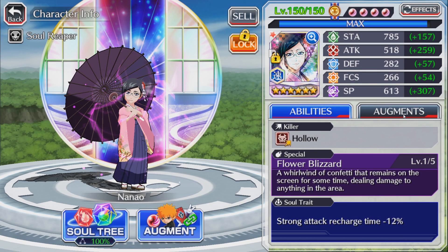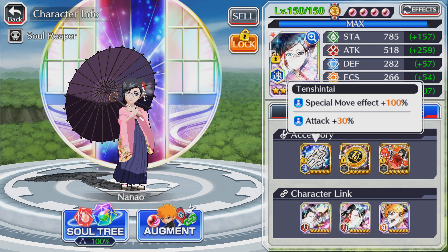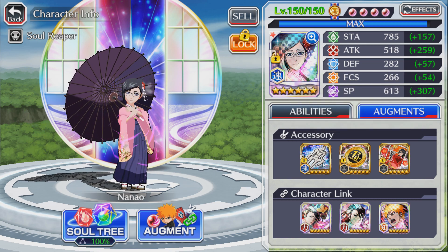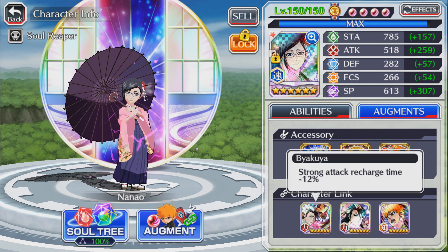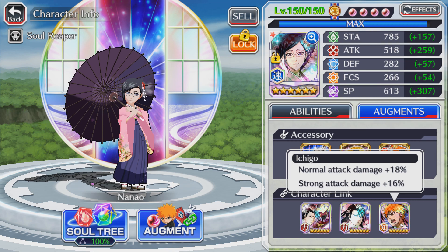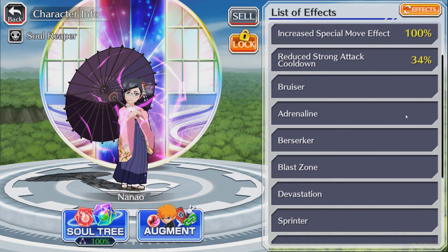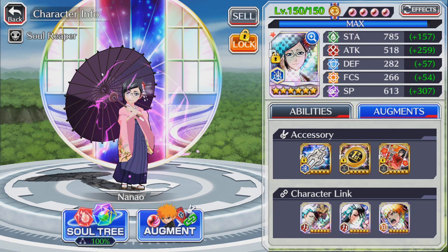If we check out her build, I'll be using a similar build this time. We have a new comrade — I rerolled this tension tie, it used to be 40 stamina, now it's 30 attack. The build we have is recharge, frenzy Byakuya, and frenzy Ichigo. Here are the effects and stats increase.